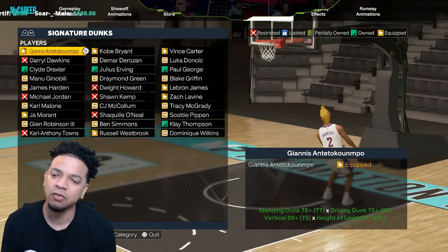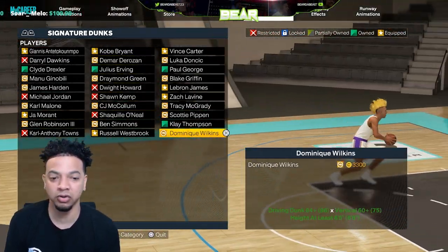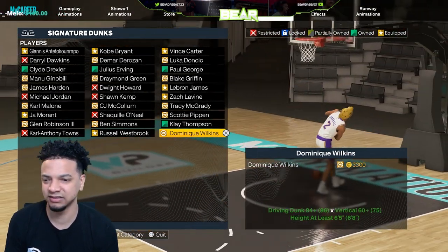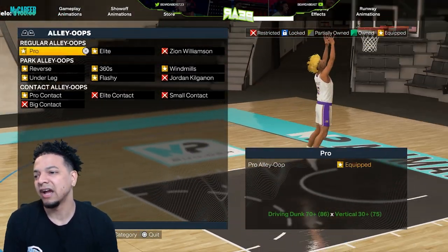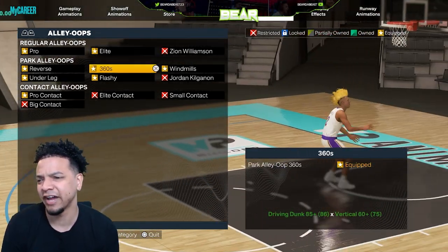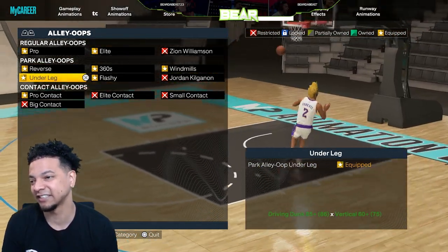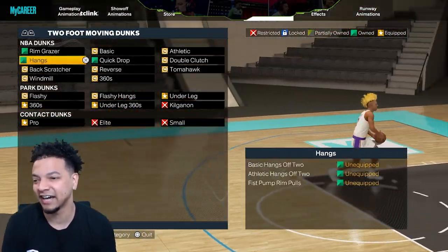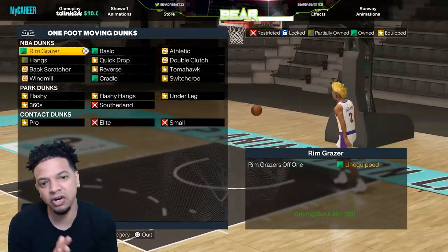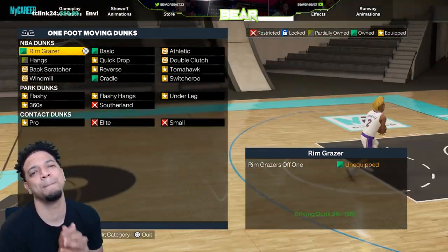I might even put on the Dominique Wilkins package — I just don't like the two-footers. Can't forget the alley-oop, can't forget it — because I do run alley-oops, I get busy. I also like the rim runner from this year, I like it a lot. But man, that's it — those are my dunks. I hope y'all enjoyed this video. Just me trying to be as transparent as possible. It's your boy Better Beast, we out.